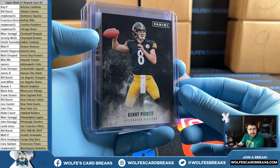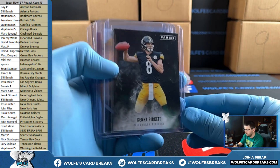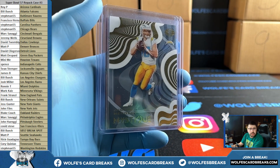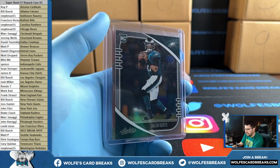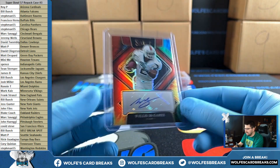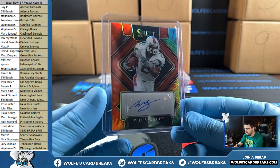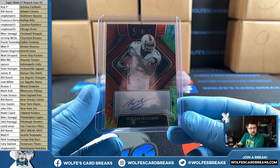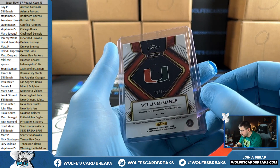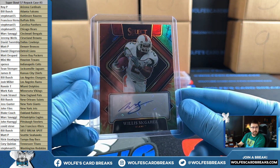We got a Kenny Pickett — Panini exclusive VIP national exclusive card. Kenny Pickett and the Steelers. We got a Justin Herbert Illusions rookie card, Jalen Hurts rookie card for the Eagles. Willis McGahee Select tie-dye 13 out of 25 for the Ravens — longest tenured team. 13 out of 25 Willis McGahee tie-dye autograph, love these.